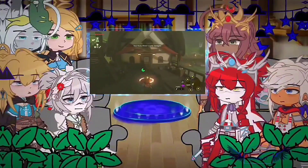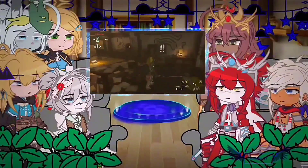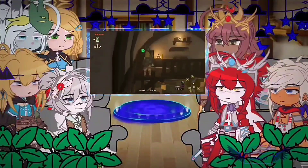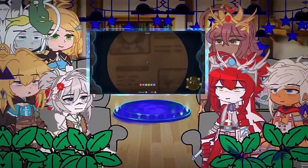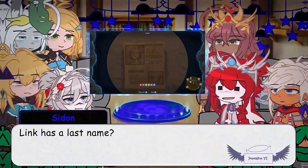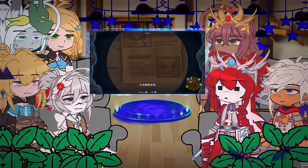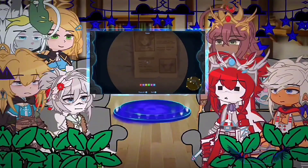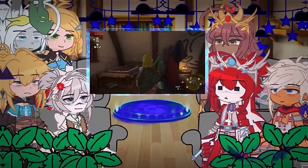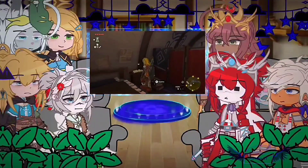There are tons of posters of Link and Zelda throughout Hyrule, but you can find one easily in Lookout Landing. If you go to Purah's room and go through the door all the way upstairs to her sleeping quarters, you'll see a poster of Link and Zelda on the wall. You can see a script of their names — Zelda appears to have some type of middle name, possibly Zelda Hyrule Bosphoramus, and Link also has a last name, though it's extremely long and hard to make out.